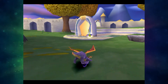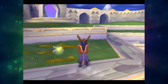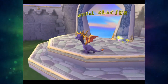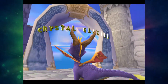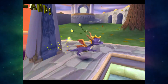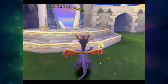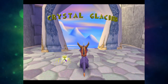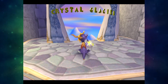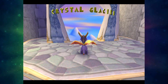Right, so which level should we do first? From the order I tend to do in my own casual walkthroughs in my spare time, I tend to pick this level first. So we'll do Crystal Glacier first, and then Skelos Badlands — that's going to be the plan. Next time we'll enter Crystal Glacier. I'll see you guys next time with some more Spyro 2 prototype. Bye-byes! And hopefully we'll have more differences in this level too. Fingers crossed.